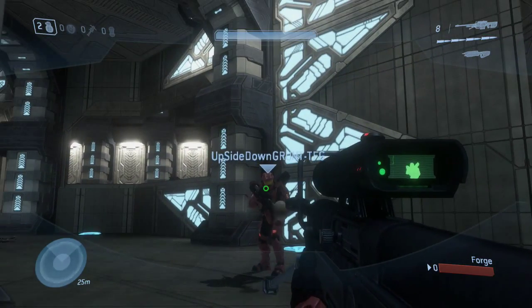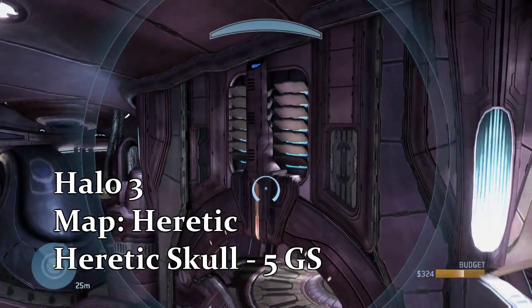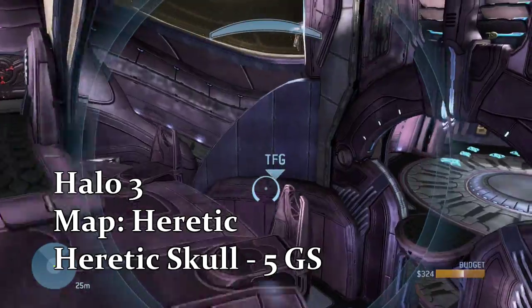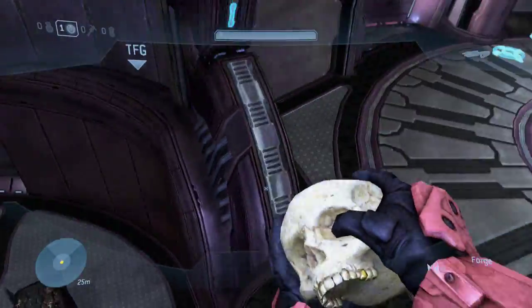I saw Matt had a rocket launcher, so I knew what he had planned — so I shot him there at the end. And then Heretic: this is one of the quickest ones. I just happened to spawn looking right at it. All you have to do is go right by, perpendicular to the sword spawns — right there — there are two tunnels, and on top of one of them is the skull.